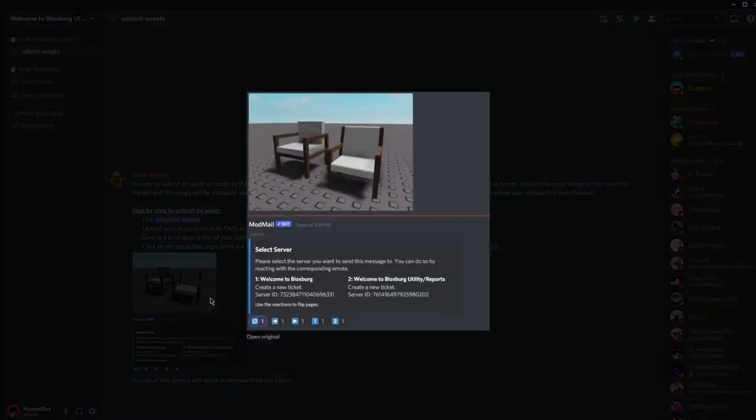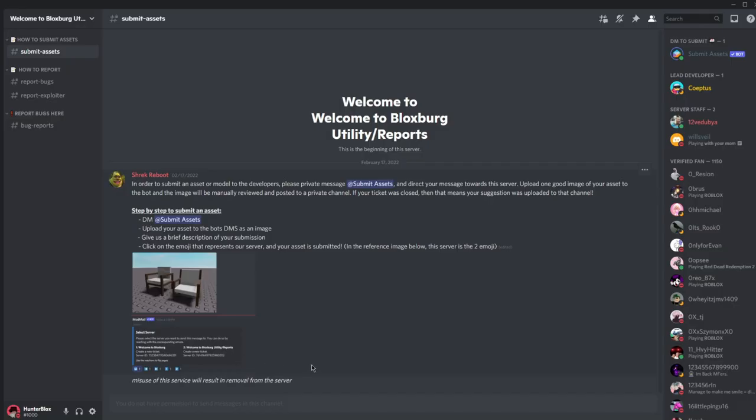So say if someone just made a chair, you basically send it through to this bot and an admin or co-op — Froggy Hop or someone — will review it and might add it into Blocksburg. So if you make something and you decide to submit it in the submissions assets channel, it's possible that it could actually be added into Blocksburg.